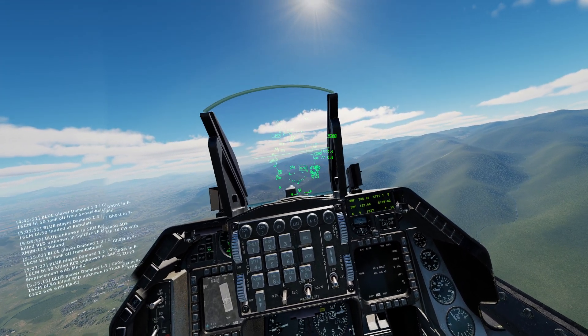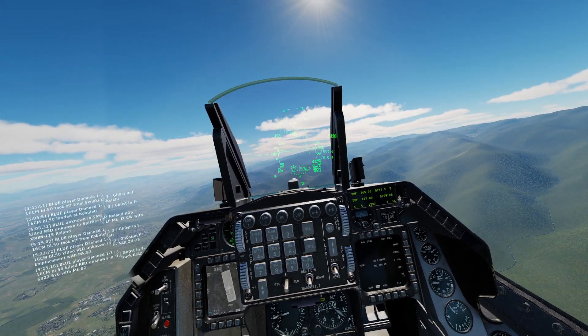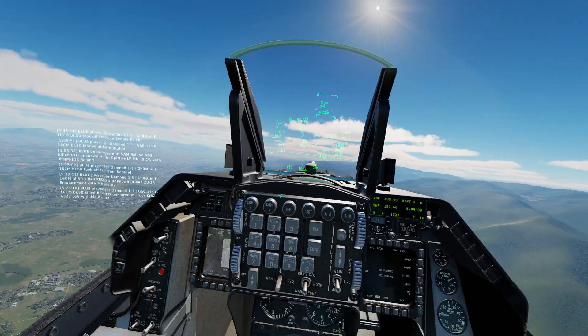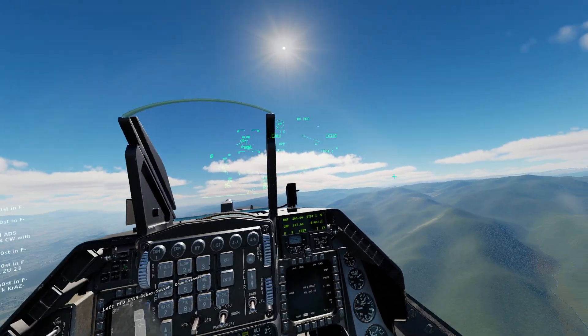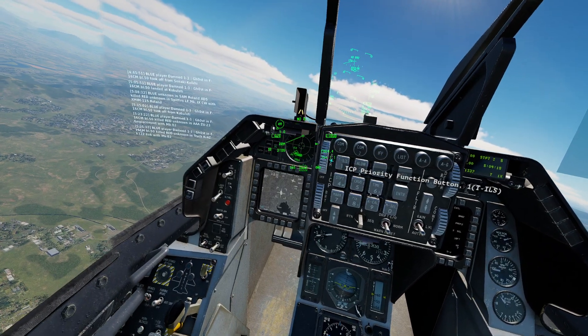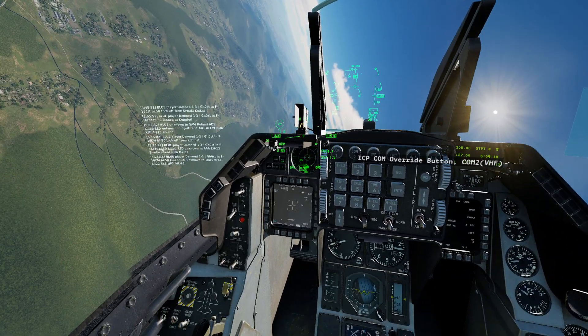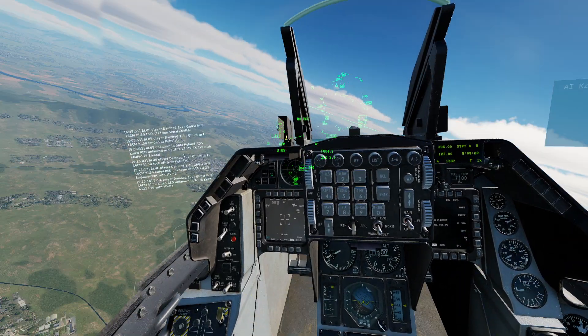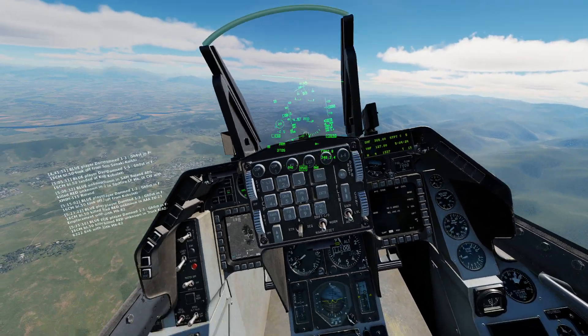When that circle appeared, if I had held the weapon release and pulled up, it was actually a targeting indicator to loft a bomb in an arc. Got some damage on there — surprised I even got that since I was off a bit. Just goes to show how precise you need to be.